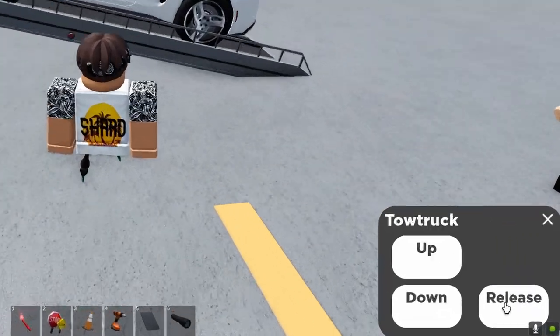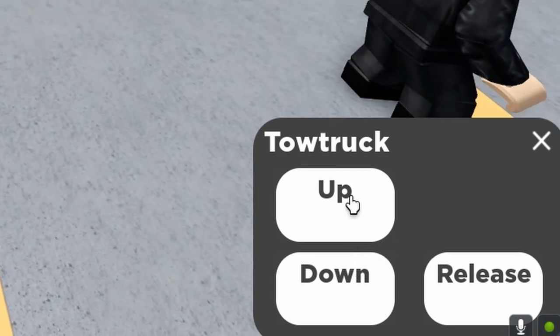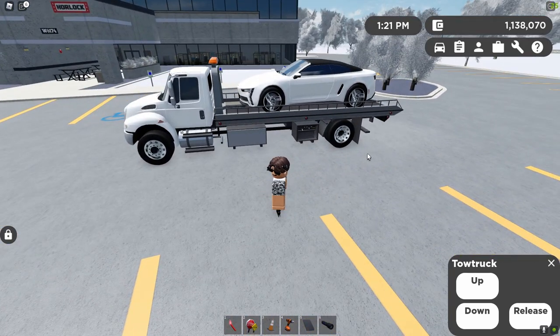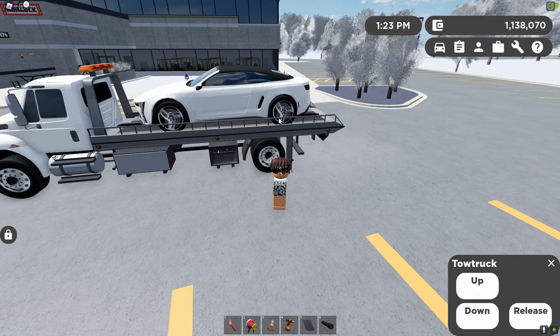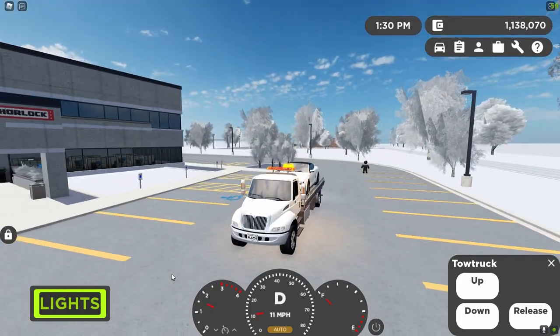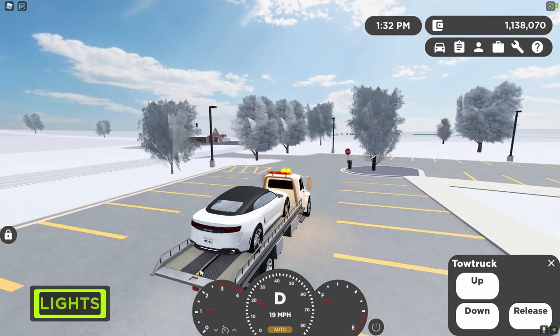So here you can actually see there is a release button, which will basically put it back onto the ground. But in this example, I'm going to be pressing the up button, and then as you can see, it will actually move back. Now, keep in mind, if you do not tow it correctly like I showed, it will just kind of slide off the edge. So you do have to do it in the method that I showed, otherwise it will not actually work. And now you guys will see that you are actually able to drive with this thing perfectly fine, and you can basically do whatever you want with it at this point.